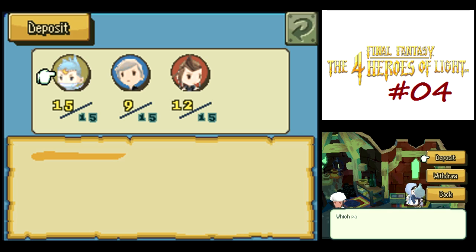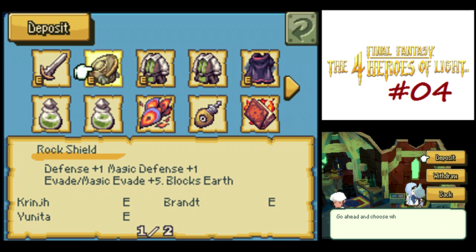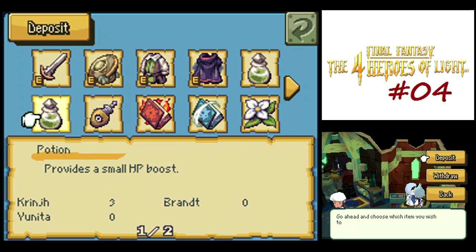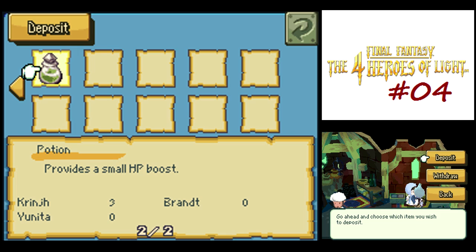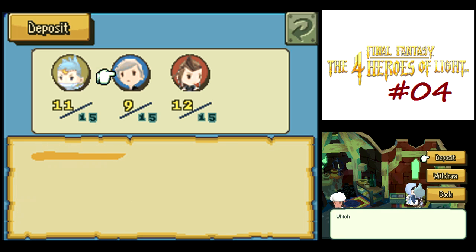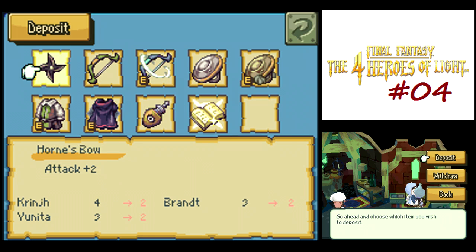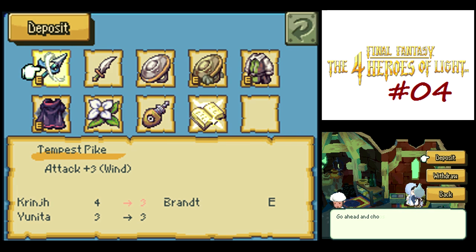Before doing that, I want to make sure I get rid of any excess items, like the regular wood shields—we don't need those anymore. We've got enough potions, I think. Might as well get rid of one of our excess antidotes and all of our old weapons. Actually, we should get rid of all of our antidotes because we're going to be immune to poison, so that doesn't matter—we might as well just get rid of all of them.